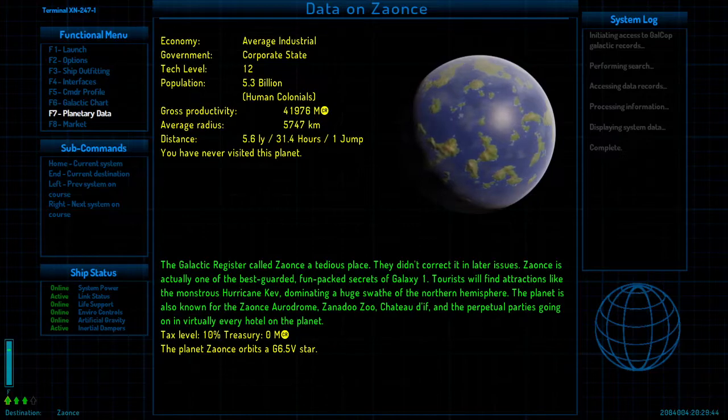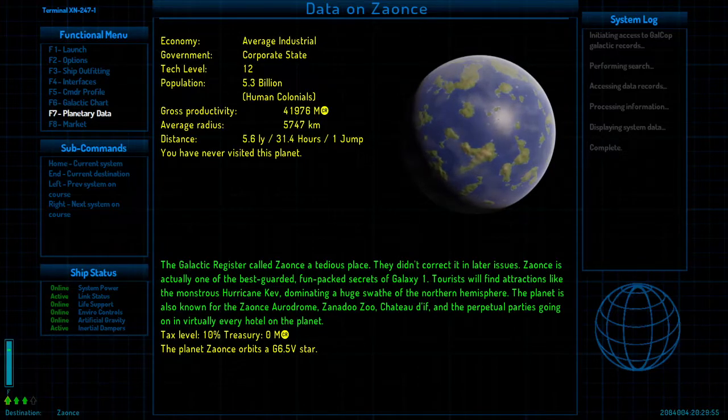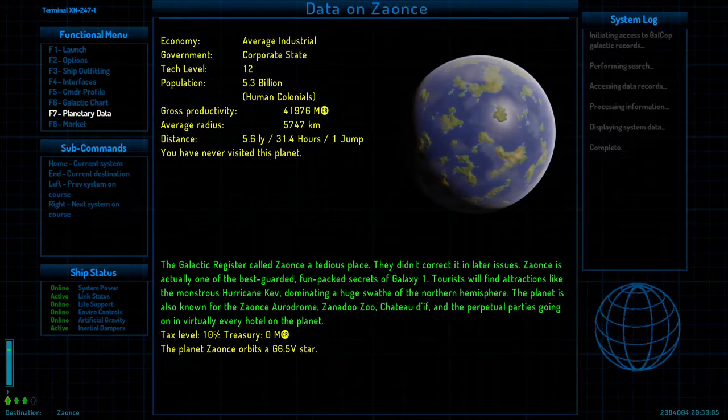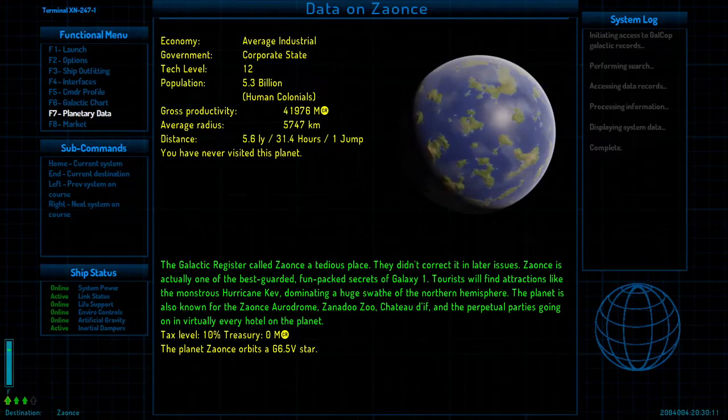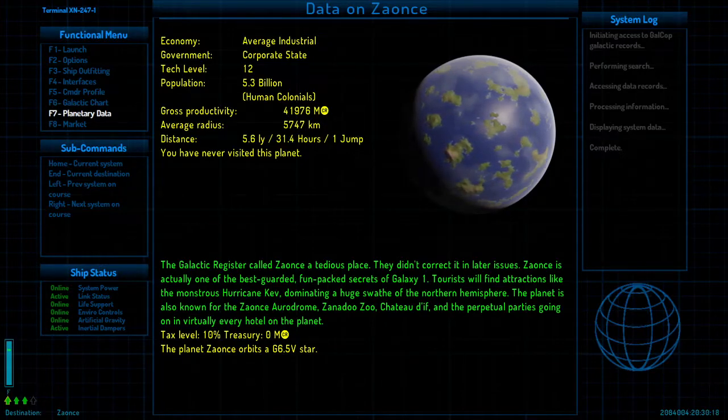The Galactic Register called Xeance a tedious place, but they didn't correct it in later issues. Xeance is actually one of the best guarded, fun-packed secrets of Galaxy One. Tourists will find attractions like the monstrous Hurricane Kev dominating a huge swath of the northern hemisphere. The planet is also known for the Xeance Aurodrome, Xanadu Zoo, Chateau Diff, and the perpetual parties going on in virtually every hotel on the planet. There's a tax level and treasury, and the planet orbits a G6.5 V star.